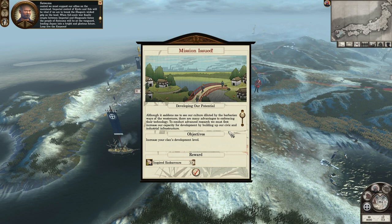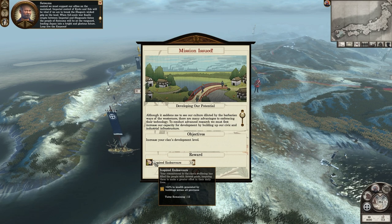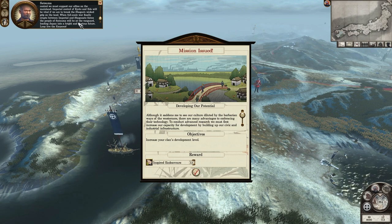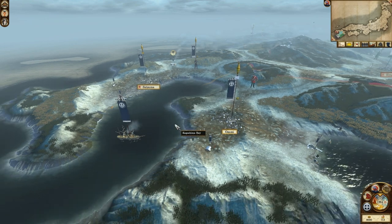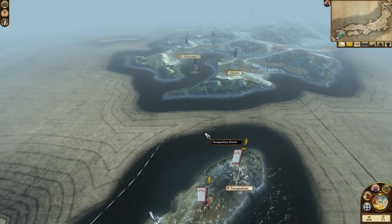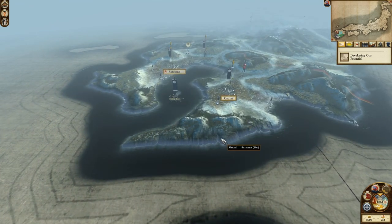Alright — we get a mission to increase our clan's development level, rewarding us with Inspired Endeavors: plus 50% wealth generated by buildings across all provinces. And since we're an Imperial faction, our Daimyo cannot become Shogun anymore.